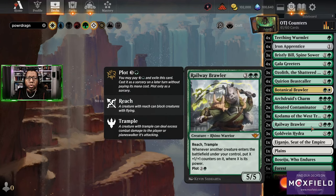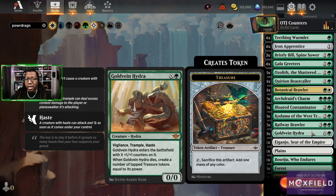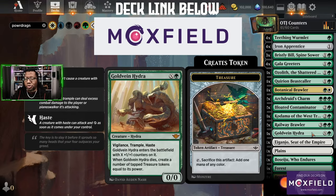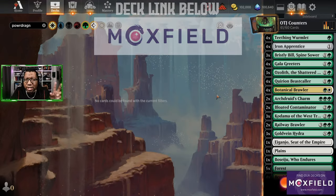If we get our combo — a turn two Bristly Bill that lives into a turn three Kadama — we just keep putting counters on things as we get more lands, and eventually we have enough land to double with Bristly Bill. We're also going to try Railway Brawler, a big five five for five with reach and trample. Creatures enter with an additional set of plus one plus one counters equal to their power. It has plot so we can set it aside if we don't want to overcommit to the board.